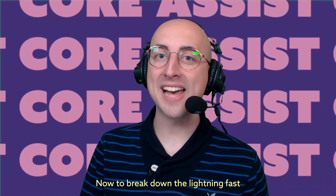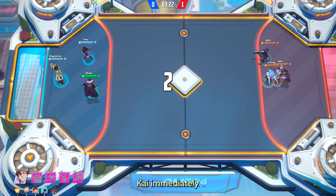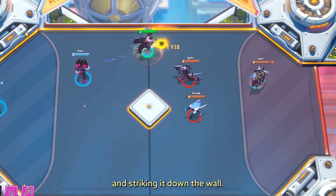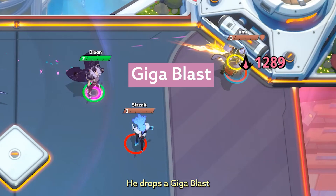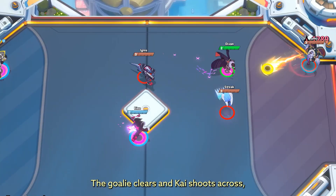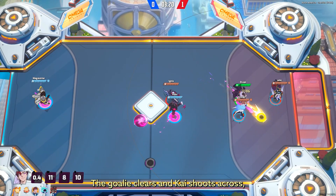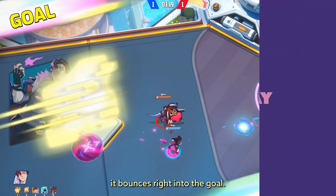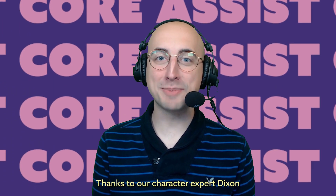Now to break down the lightning fast highlight from the start of the video. Kai immediately pops Blazing Pace, brushing the core and striking it down the wall. He drops a Gigablast on the bottom corner, sending the core hurtling towards goal. The goalie clears and Kai shoots across, chasing it with a Barrage to guarantee it bounces right into the goal.